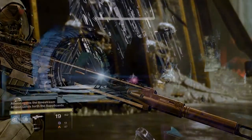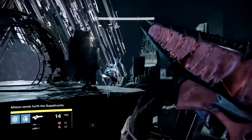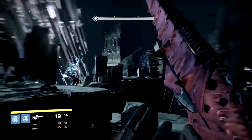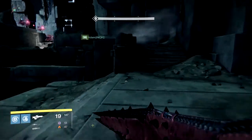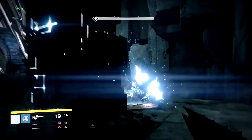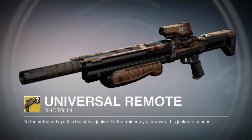I also know that there are going to be more exotics in the game which are brand new but haven't been announced yet. So moving forward we're going to have a look at 5 Year 1 exotic weapons which are coming back to Year 2. The first one on our list is Universal Remote, and the main perk is called Universal Remote.